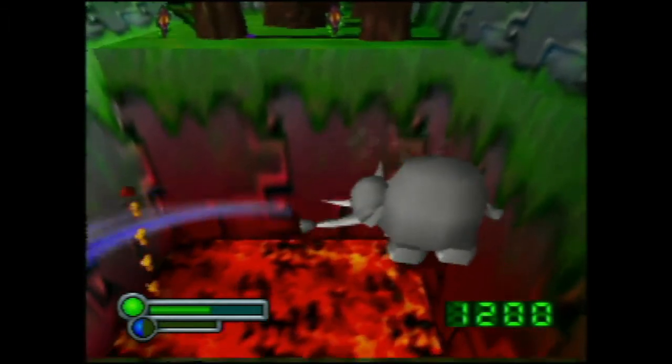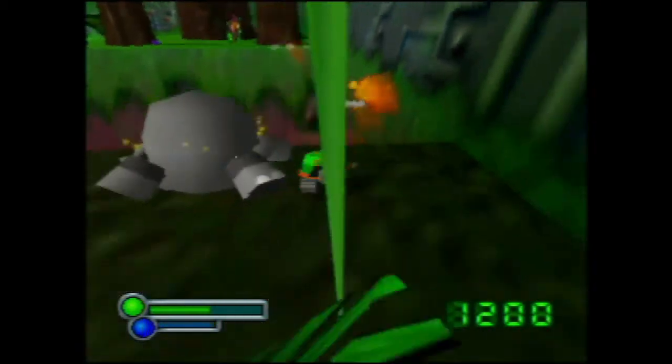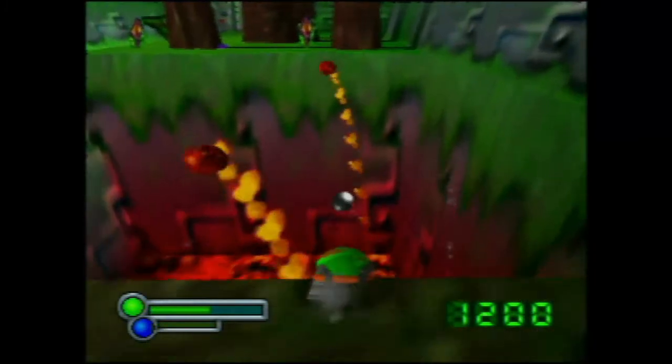Likewise, the tortoise tank shells explode when they hit the ground, so they'll explode even when they hit the bridge. And if it doesn't explode, then there's no bridge there. So we can use this to see the bridge and cross safely.